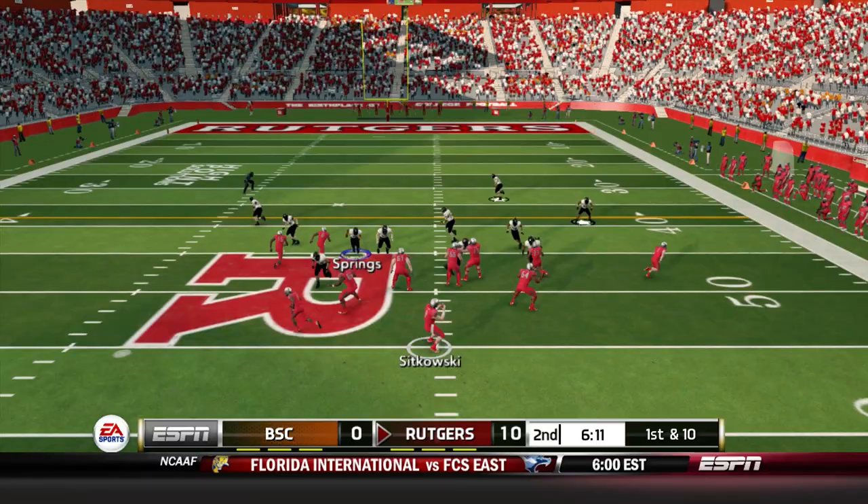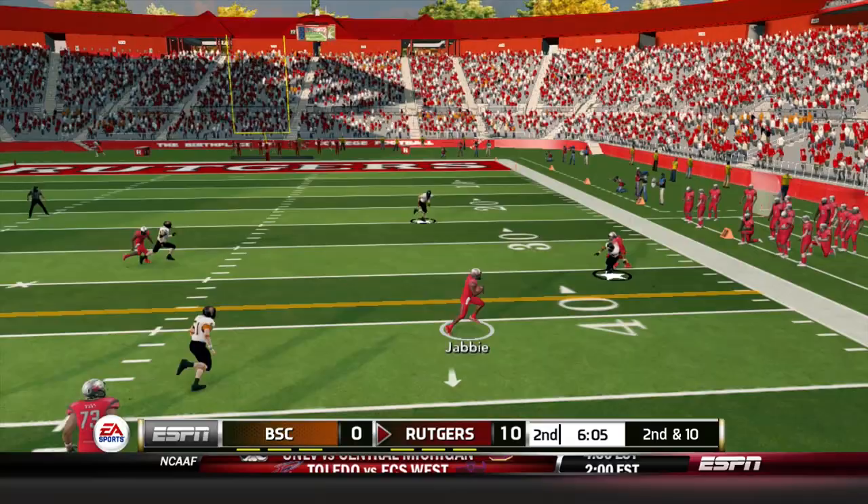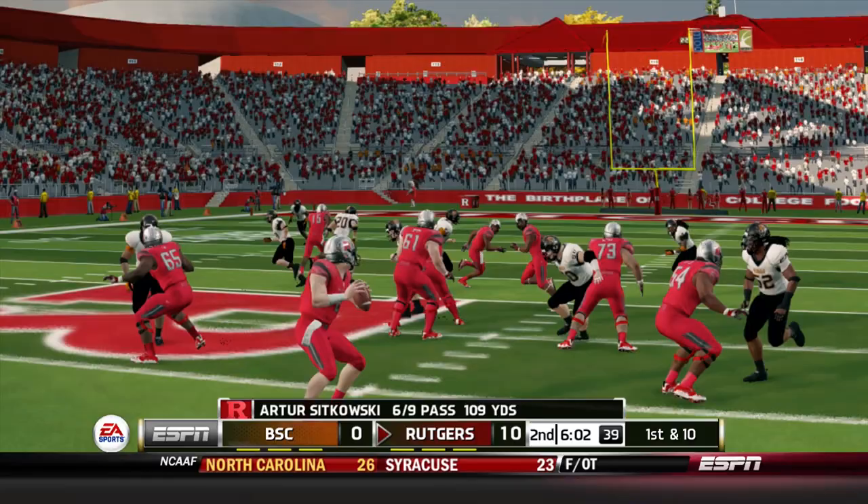Sitkowski next play, bunch to the left side, fires and misses his target again as pressure was in his face. Rutgers comes out with a 2x2 bunch set. Sitkowski takes snap, fires — caught Muhammad Jab, he makes a move to get by a defender. Simon Stevens drugs him down, but not after he got a gain of 25 and puts Rutgers in the red zone with a chance to go up three possessions over Buffalo State College.